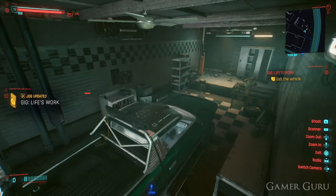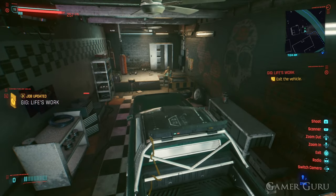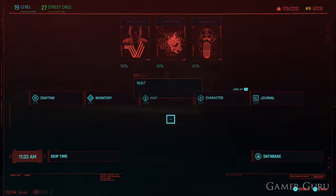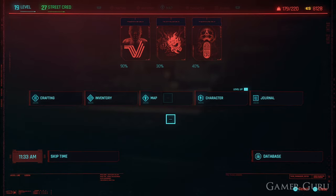Once we've dropped off the vehicle and finished this gig, we want to wait 24 hours. When we do, we'll get a new side job called Sex on Wheels, which will add a new marker to the map, as you can see just here.